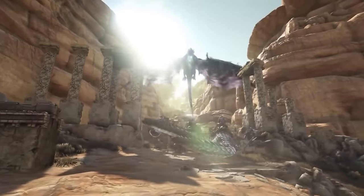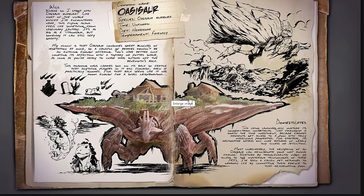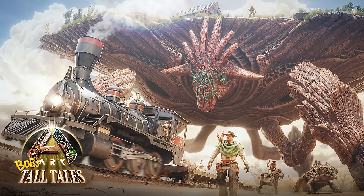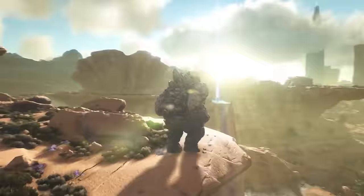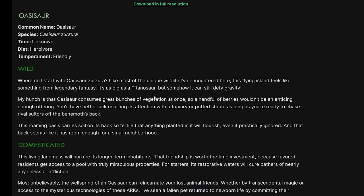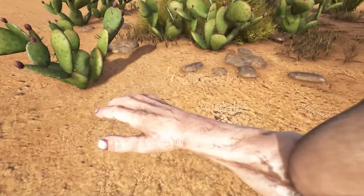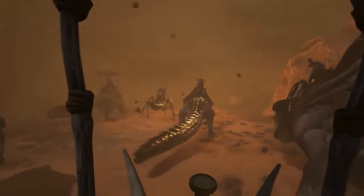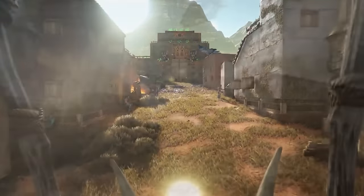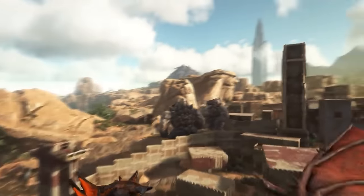Next up we have the Oasisaur — the most controversial addition to this new map — coming in the sister expansion DLC that you can purchase separately. This tame flies and walks on the ground and is the size of a mountain, and on its back it has pools of life that can actually revive dead dinosaurs. The Ark devs Jeremy and Jesse described this as assistant DLC. So basically, the devs said we wouldn't have to pay for Scorch, but they're sort of making us pay anyway — it's optional DLC but maybe too powerful to skip, especially in PvP.